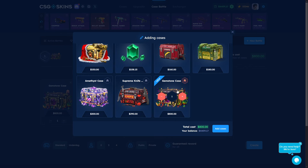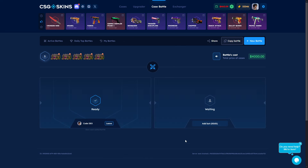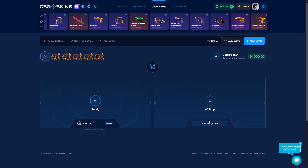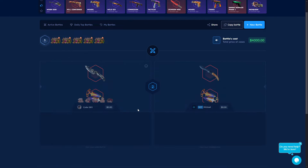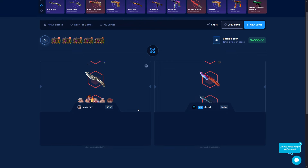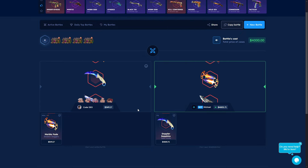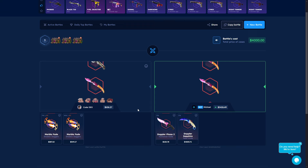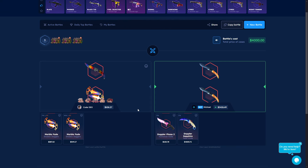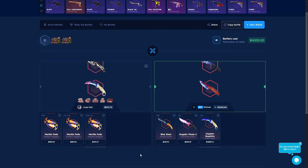Let's add this gemstone again — how much can I add? Like five times. Let's go, I'm just gonna add some bots — Michael or Michelle, I don't know. Let's go. I'm just thinking about the win. He's getting a soft one, he's getting pure software, and he's getting a Doppler Phase 2. We are bad today — this case is not paying that much for us but the bots are always getting good stuff.